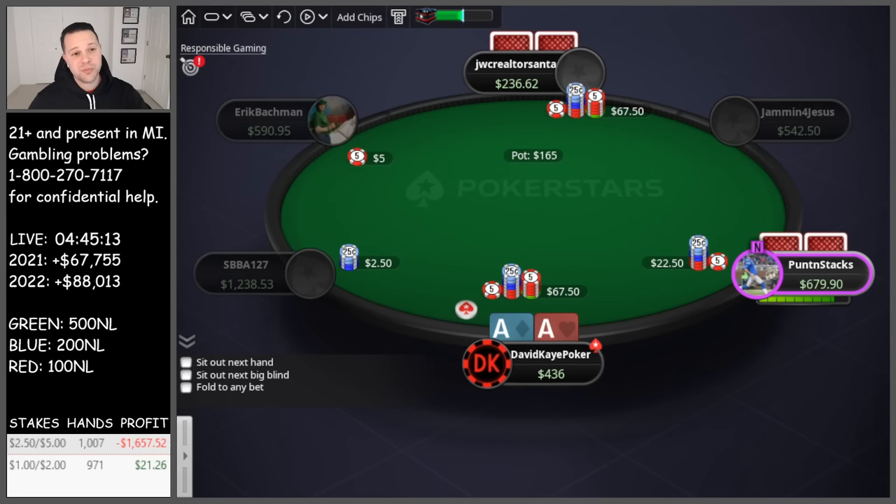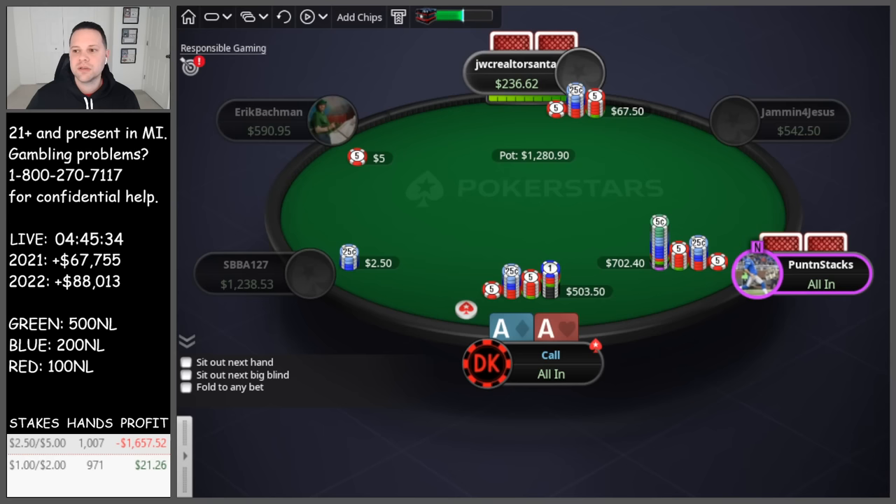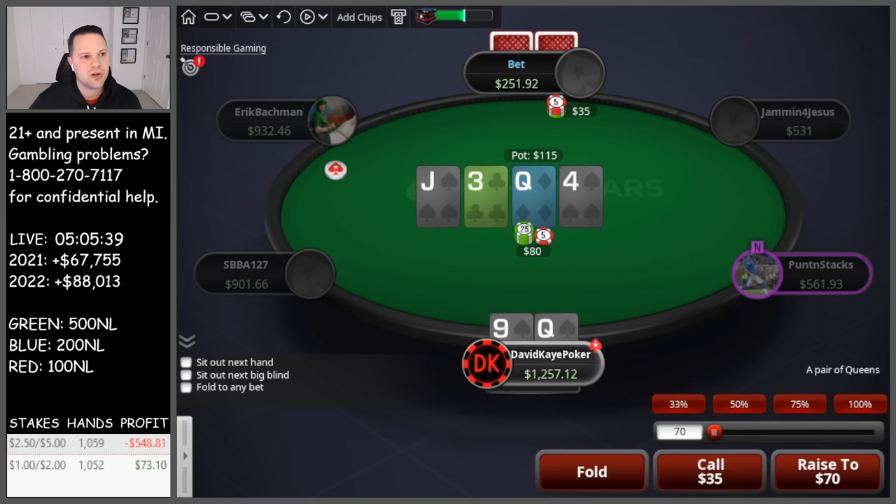We have under-the-gun limp, cutoff raise, we 3-bet. Limper calls pretty quickly. Cutoff jams — not slow rolling here, it's because the other player is still in. Can't snap because it can influence what they do, so we take a minute with action behind. 3-way all-in — tens and ace-king. Just hold. No king, no 10. Let's go! Huge spot there for us.